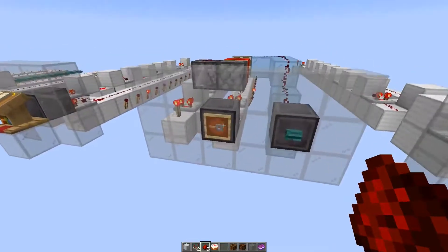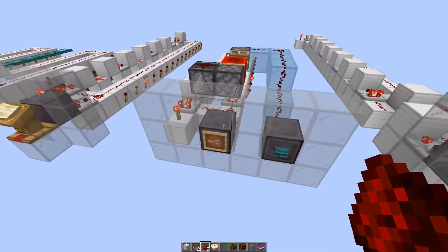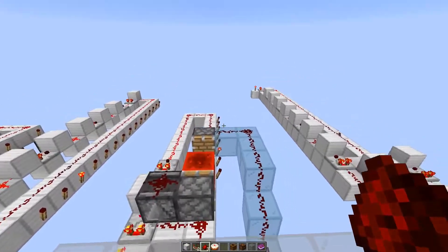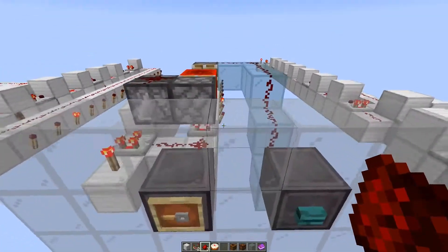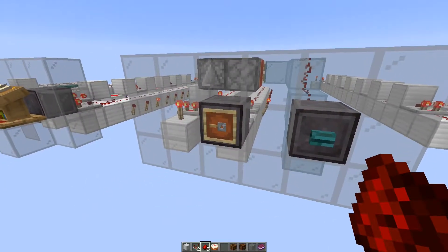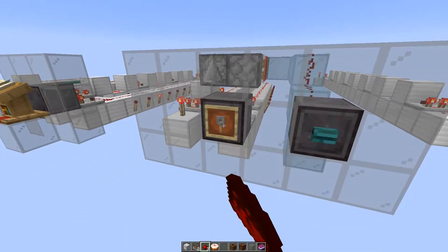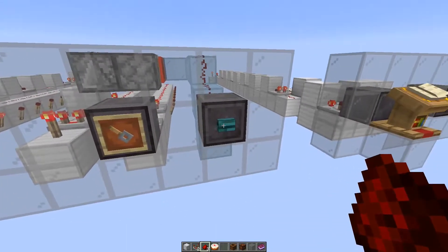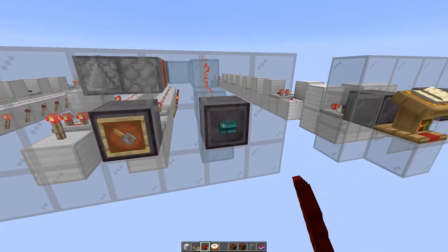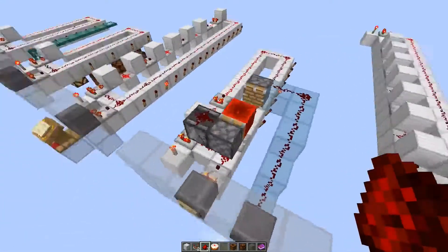This is an item frame selector with an additional confirmation button. As soon as the item selector changes, a lock mechanism turns off all torches. Even if I switch fast, all of them are off, and now I can switch as much as I want. Only when I confirm the selection does the respective torch turn on.